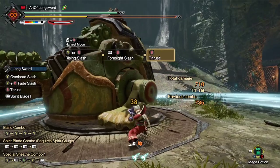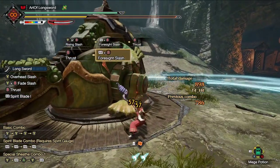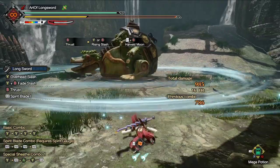Now, the amazing thing about this is, while you are in it, you will have infinite Spirit Gauge and all of your counter-based attacks get additional hits. However, the big downside is you cannot leave the Circle, and also you can't sheathe your weapon to heal, for example.